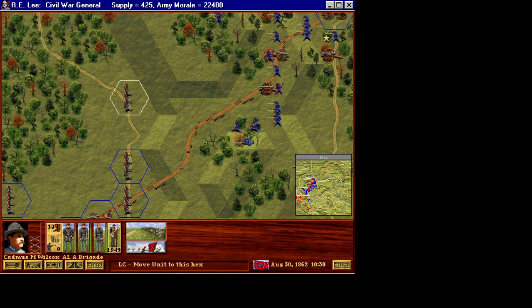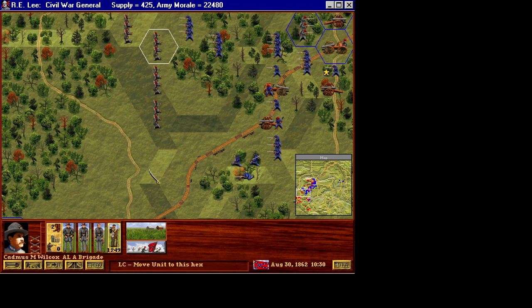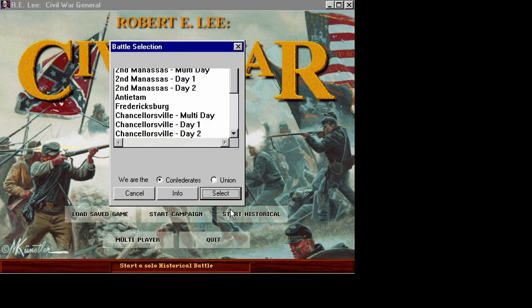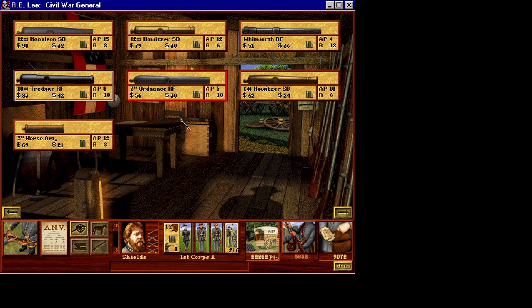It also allows for the possibility of meeting engagements, where units on the move and not expecting enemy contact suddenly find themselves engaged, and battles can be fought over areas they otherwise might not have been — like happened at the Battle of Gettysburg in real life. The game consists of historical battles playable in single player and versus a human. It also includes a somewhat dynamic campaign that tracks your army's performance and allows weapon upgrades between battles, though the full campaign experience is only available for the Confederate player. A human opponent can play the Union in campaign mode by holding down the left control key while clicking start new campaign.